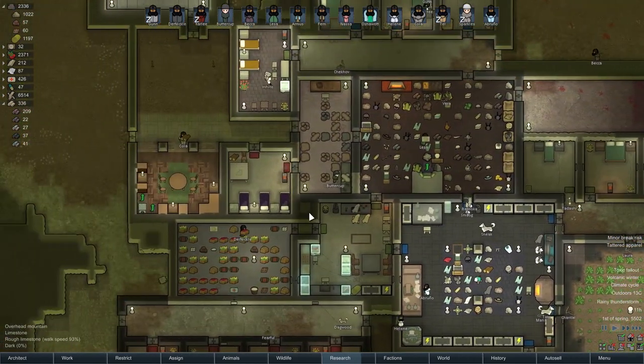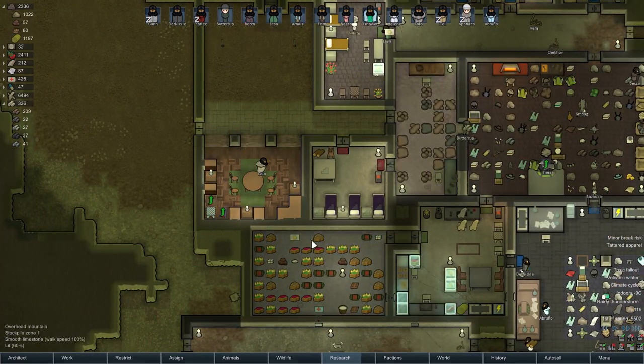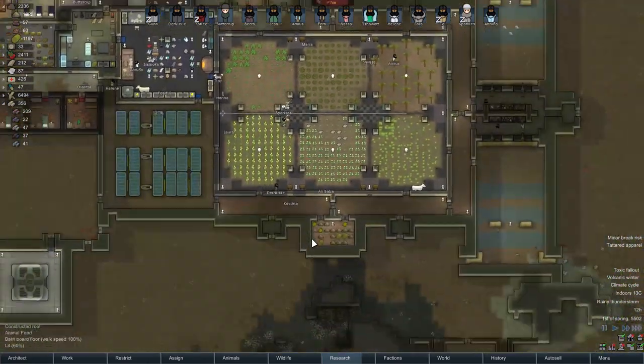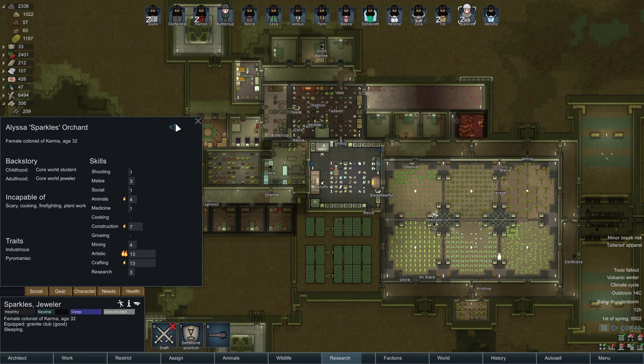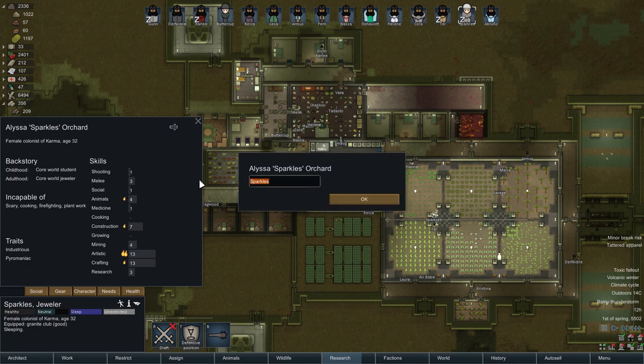Right, as for everything else — we can speed up time a little bit and just see what we can do. Minor break risk. And on that note — Sparkles, you've had a word with me, and your secret name is, in fact, Dewdrop. Welcome to the colony, Dewdrop.